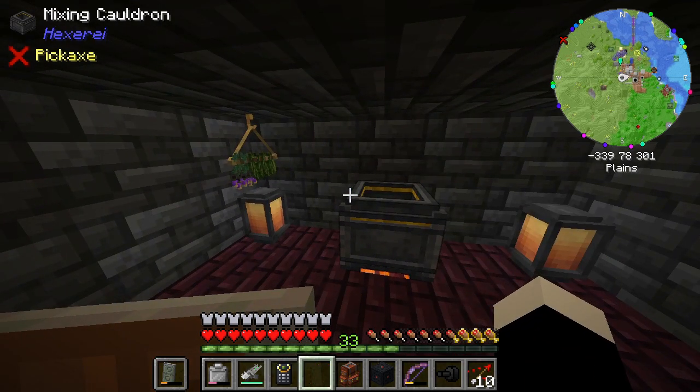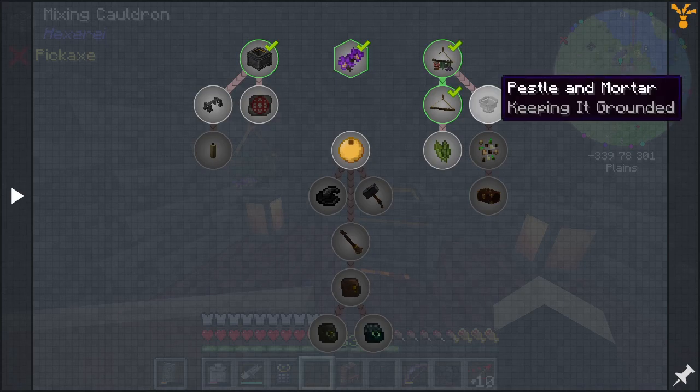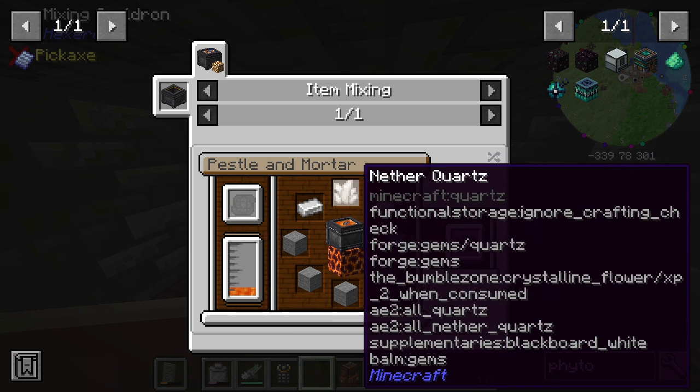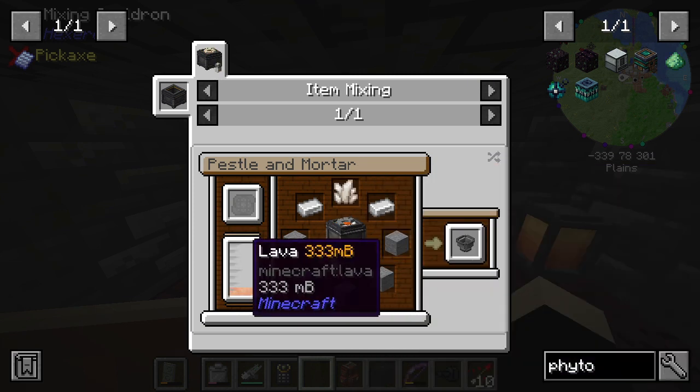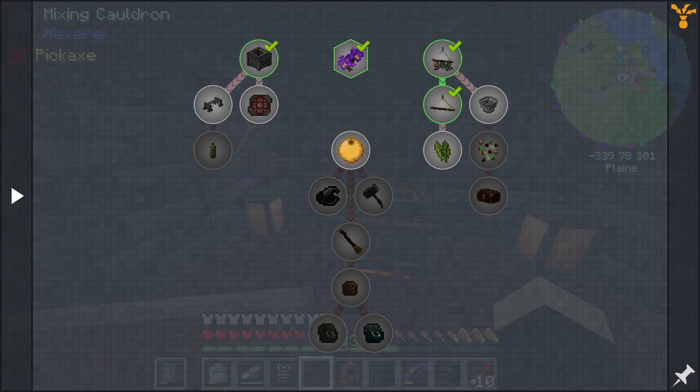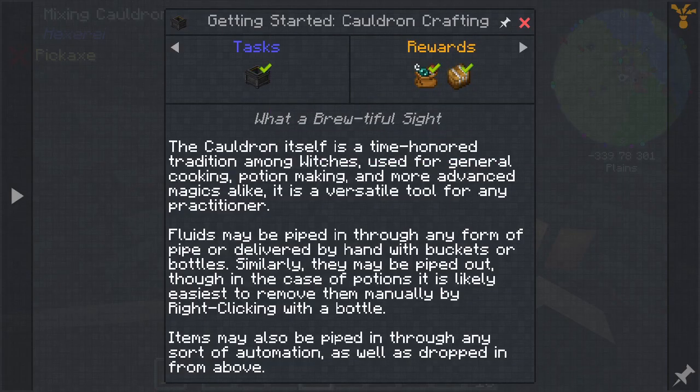Let's make the mortar and pestle here. I need five stone, two iron, and a nether quartz, and apparently some lava too. So you pipe in the fluid, or you can just stick a bucket of the stuff in there. Potions, which I'm probably gonna make some of — I can just right-click with a bottle and I've got those.